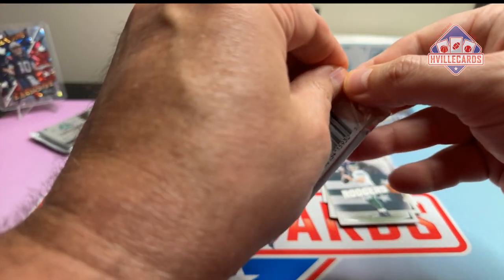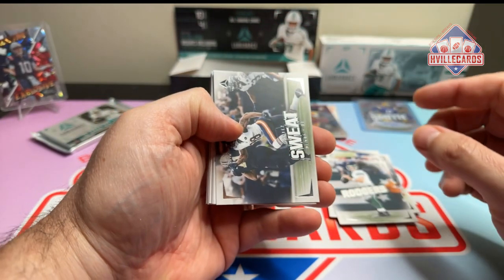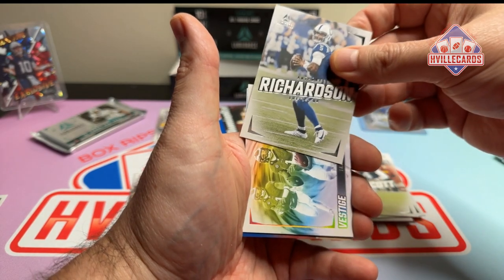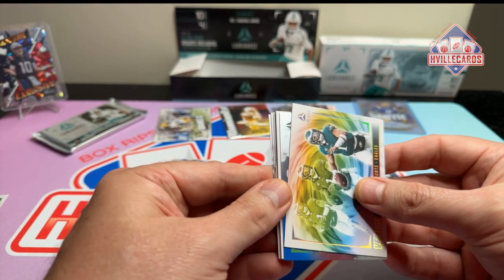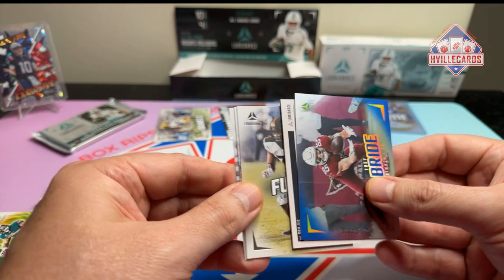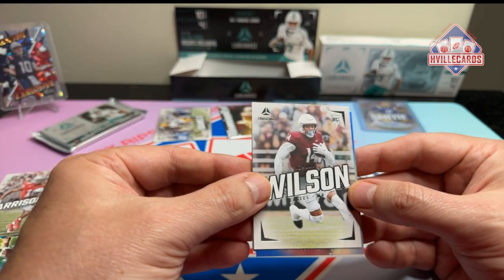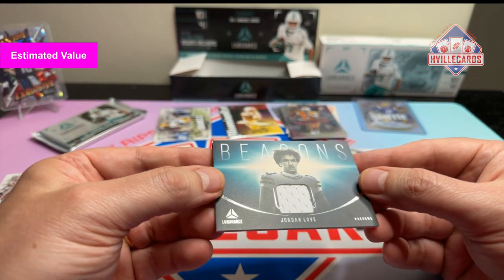This one seems a little thicker, so this might be the mem card pack — yes it is. We have Montez Sweat, Juju Smith-Schuster, Dak Prescott, AR-15, a Vestige Jalen Hurts. We've got a Trey McBride out of 150. Talese Fouaga. Marvin Harrison Jr. Johnny Wilson. And the patch is Jordan Love from the Packers.